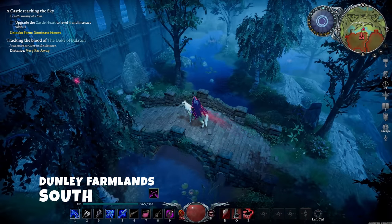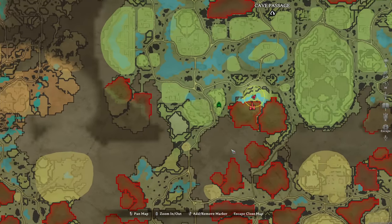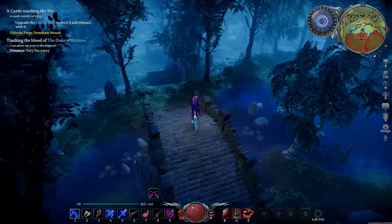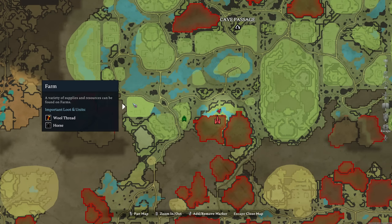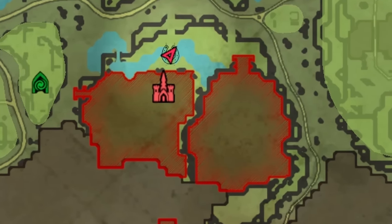As a bonus for those who have watched up to this point, I have the previously well-known Dunley Farmlands base, now split into two separate bases. Both of these bases offer picturesque views, including waterfalls and ponds. They are in close proximity to all the early to mid-game locations, making them perfect choices. Simply occupy both plots and you're good to go.